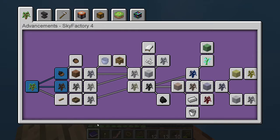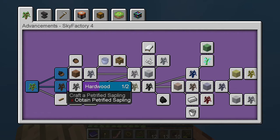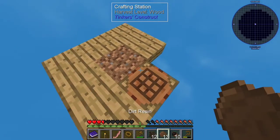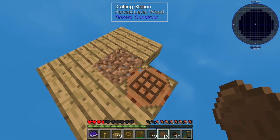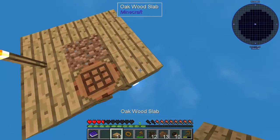I guess the first thing we're gonna do is get a drying rack. I don't know what that would do, but let's get it. We're gonna need to expand our island a bit more, and if we wanna do that we're gonna need some slabs. Also, we want a torch so that no mobs would spawn.